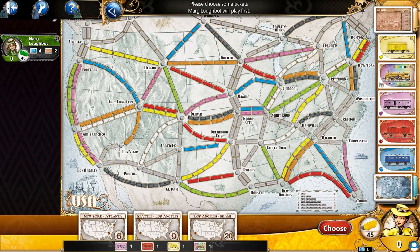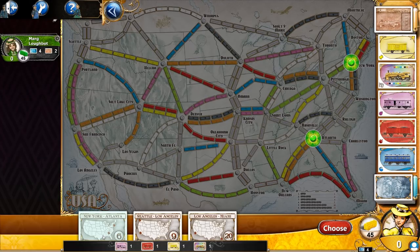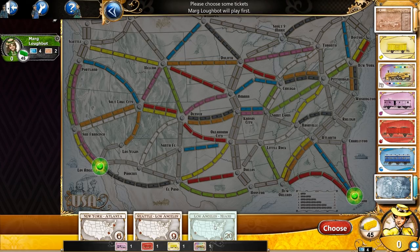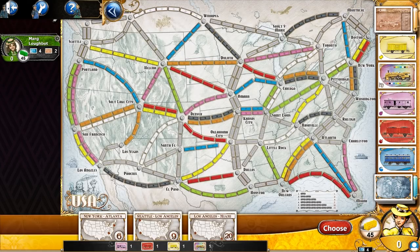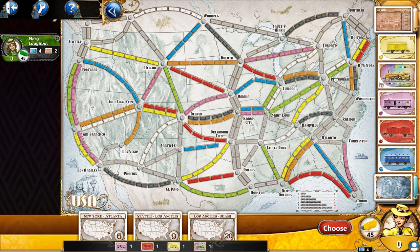The whole goal is to connect different cities together. You start off with these ticket cards. Like, this one's New York to Atlanta. This one's Seattle to Los Angeles. This one's Los Angeles to Miami. Each of these paths require cards of different colors. For example, if I want to go from Los Angeles to El Paso, I can play six black cards, or the grays are basically any color you want as long as they're the same color. I can either make it one turn or two turns to connect Los Angeles to El Paso.